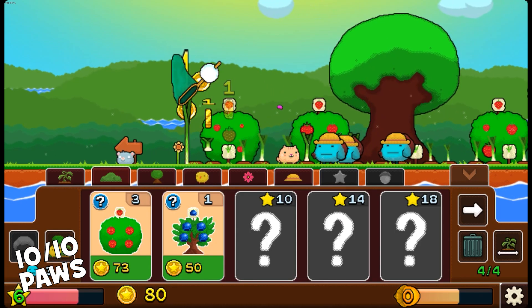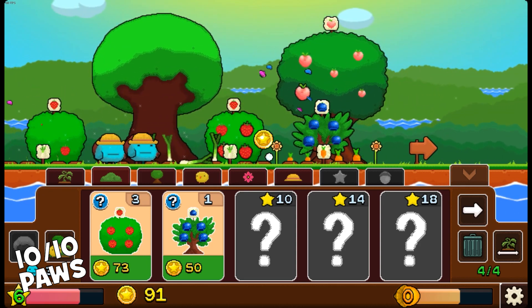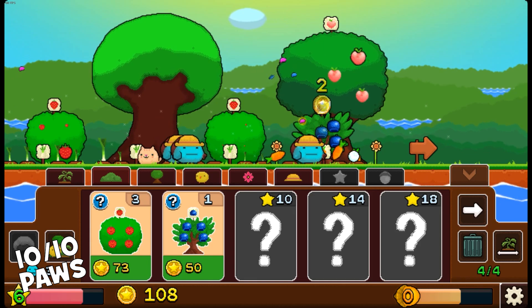The game allows you to continue growing even when you're away, thanks to the industrious mellows. Defend your garden from unwelcome guests like sly foxes and UFOs, setting up guards or unleashing the power of nature to protect your haven.